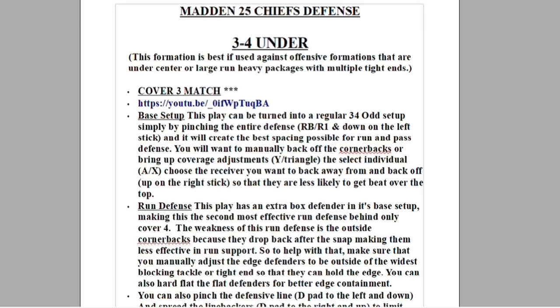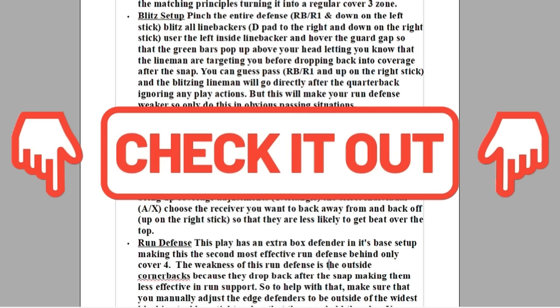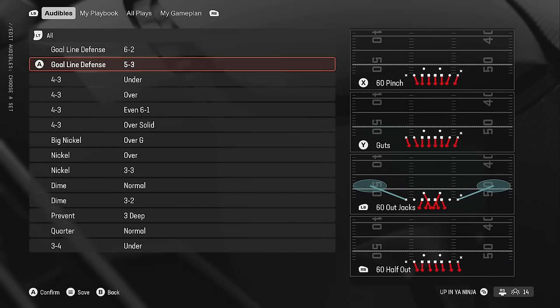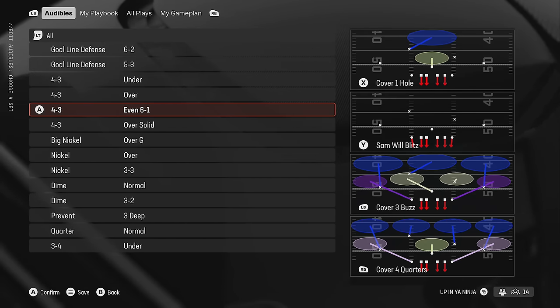Starting off with defense, the first defensive ebook I already put out is the Kansas City Chiefs. I've probably put out this defensive ebook for like four years straight — it's typically one of the metas every single year. It's already available, links in the description or the top pin comment. Starting off, they have a lot of four-three formations, and the one I'd really recommend using most is the four-three even six-one.